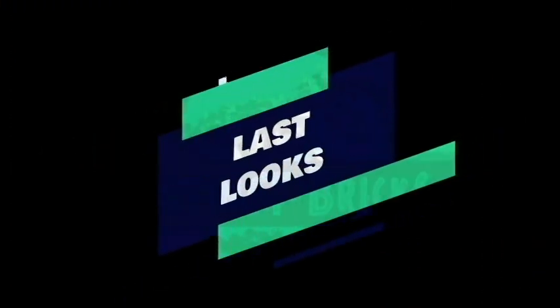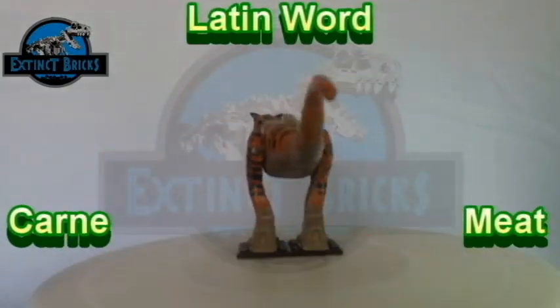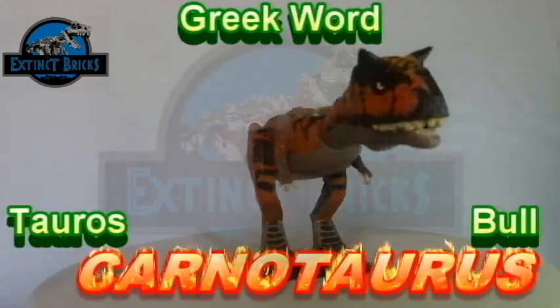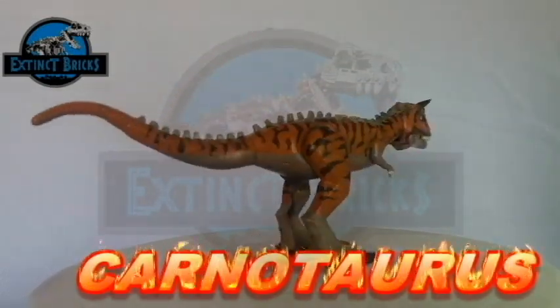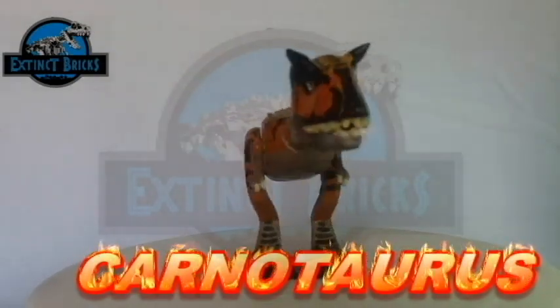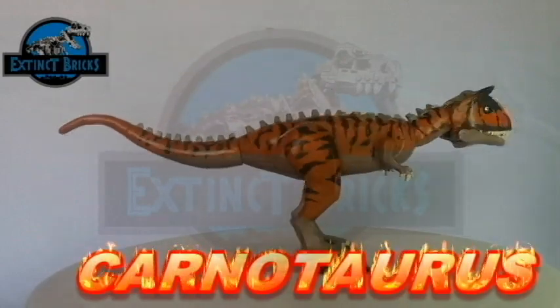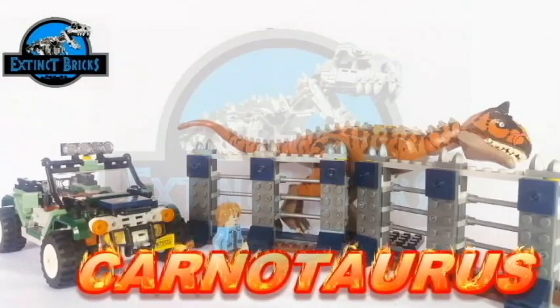It's near the end of the video, so here are some last looks. Toro is a Carnotaurus in the animated TV series Jurassic World Camp Cretaceous. Its name comes from the Latin word 'carno' meaning meat and the Greek word 'taurus' meaning bull — it is technically a meat-eating bull. Did you know that at some point Toro became overly aggressive and had to be moved to a separate enclosure away from guests? That's a dino trivia from me to you. It's Asher's turn to watch over Toro — I hope they get along well!